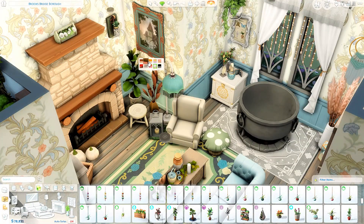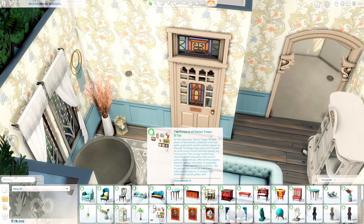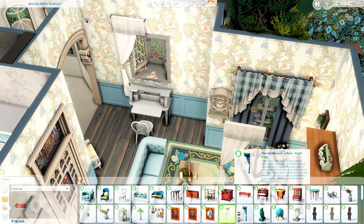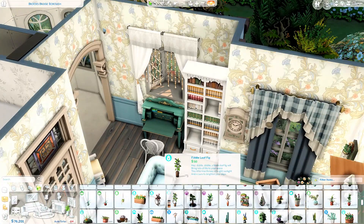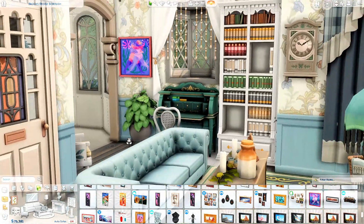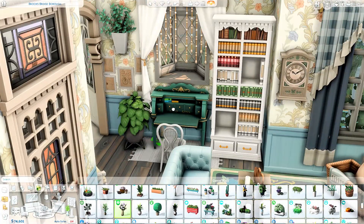We use a lot of items from Realm of Magic, Cottage Living, Paranormal, and Vampires — a concoction of expansion packs, game packs, and stuff packs to create the look we were going for. It's been a while since I've used items from the Paranormal pack to this extent. I definitely want to release some more paranormal builds over the Halloween season — I want to release at least one really spooky build in Forgotten Hollow.